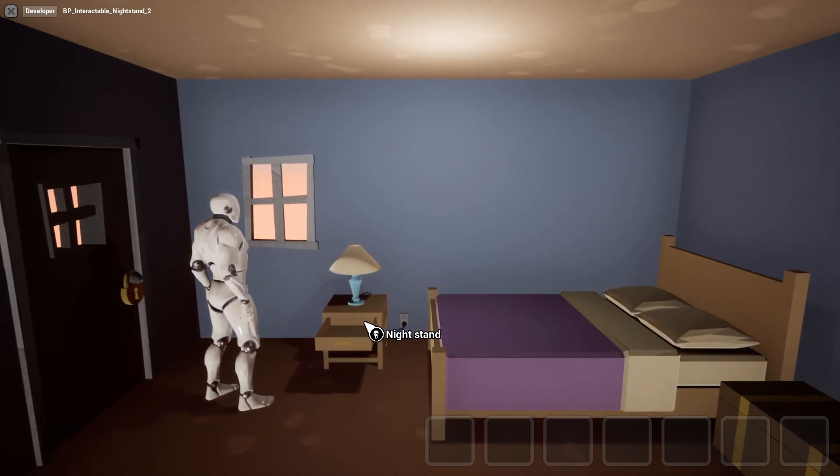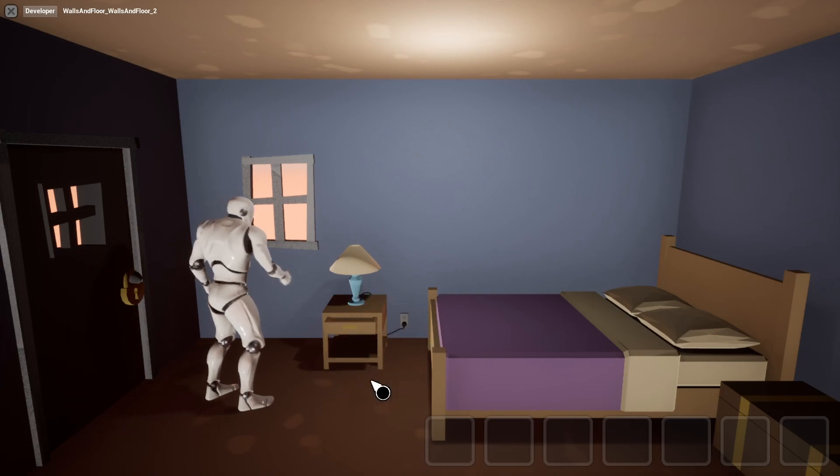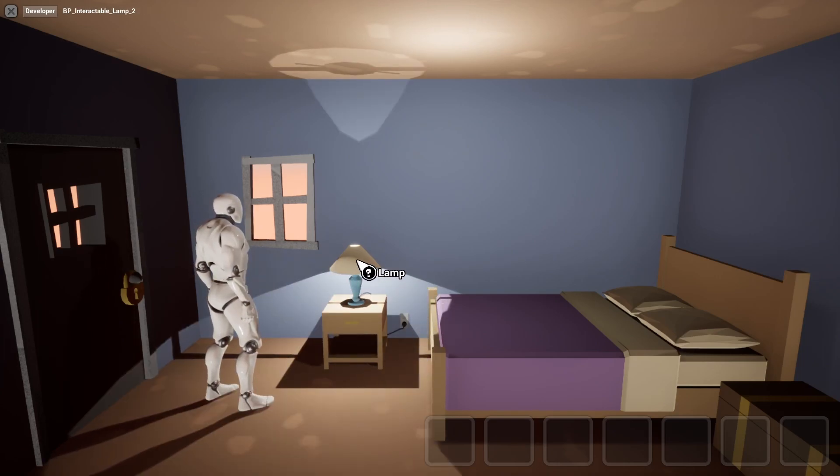You open up the nightstand — there's nothing in there. Click. The light still works.